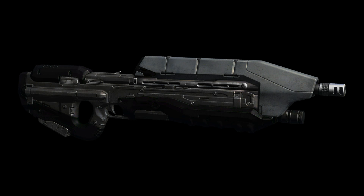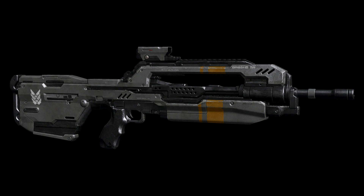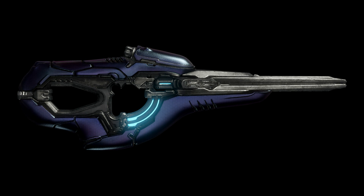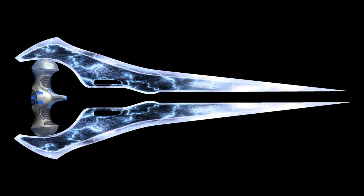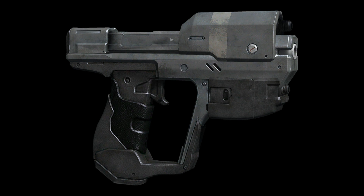Here is your Assault Rifle — nice and sleek. This is the BR; it looks definitely badass, pretty cool looking. Next up we have the DMR — I hate that weapon, you know that. Energy Sword is back. That is the Covenant Carbine — there's a different version of the Carbine in this one. This is the Magnum; not much difference.